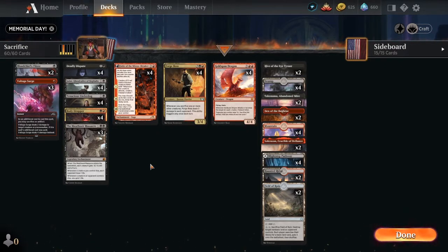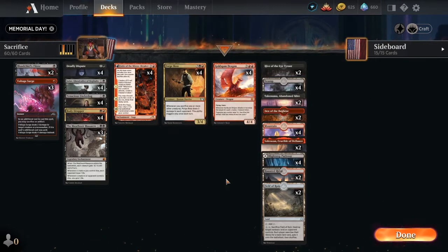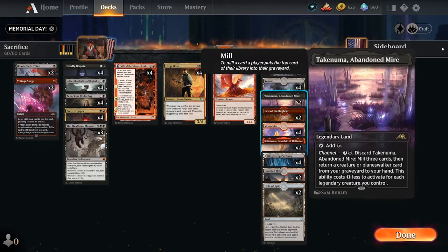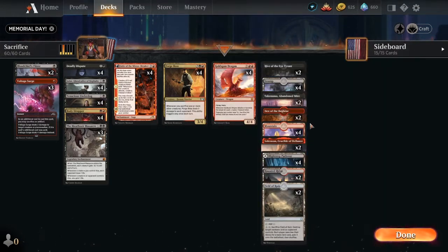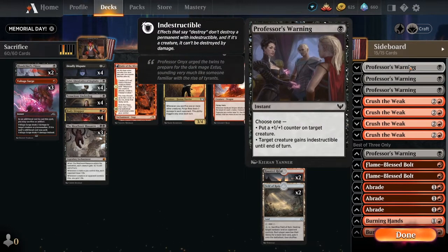Gold Span Dragon — no need to explain this bad boy. Each treasure you control can sacrifice that artifact for two mana of any color. We're also running some man-lands: Hive of the Eye Tyrant, Den of the Bugbear, the Takenuma. We're also running a few Field of Ruin just in case. For sideboard: Professor's Warning — it gains indestructible — is a cool card we could sub in against heavy spot removal.